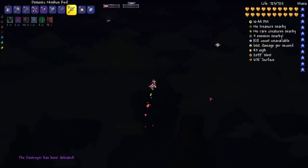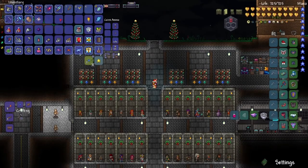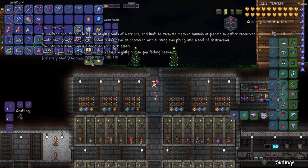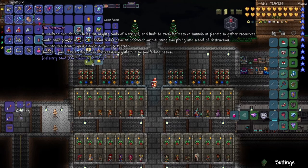Let's get the treasure bag and look at the loot. The Destroyer lore item reads: a machine brought to life by the mightiest souls of warriors and built to excavate massive tunnels and planets to gather resources. Could have proven useful if Drayden didn't have an obsession with turning everything into a tool of destruction. I think Drayden's actually a bad guy in Calamity — before I kind of thought he was more of a scientist who didn't really have a side, just doing research, but I think he's a bad guy.